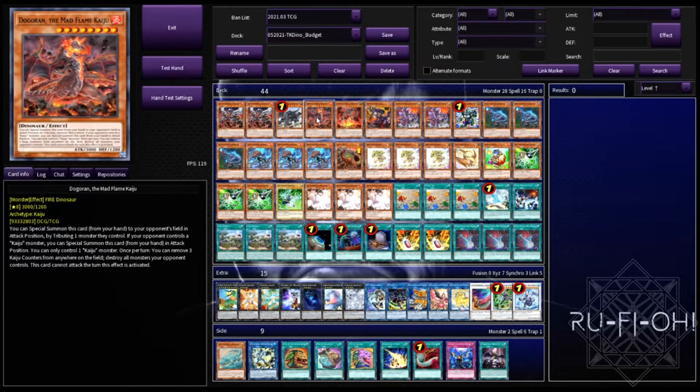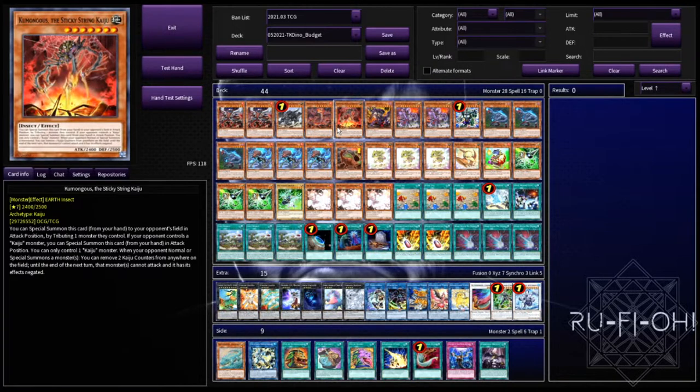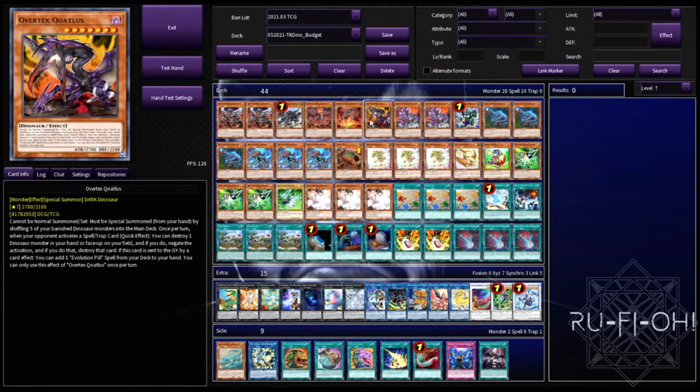We're running a couple of Kaiju cards. Dinowrestler Grapple Seeker is a Dinosaur and also a Fire, so there are benefits there. We have Kumongous, which is an Earth — it can go over your opponent's stuff and it's relatively small compared to other Kaijus, which is a nice touch. You can also run Gamaciel in here but it doesn't feel like it fits enough in testing. Running a single copy of Coatlus — since this is a budget variant and we're not running Archosaur — this is another way to get into Pill, and if you do need to go first it can give you a negate on board.